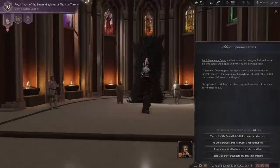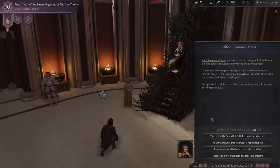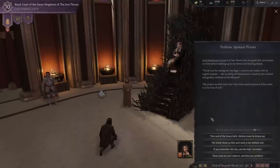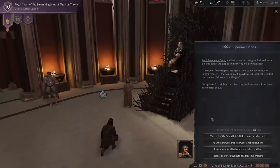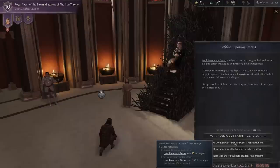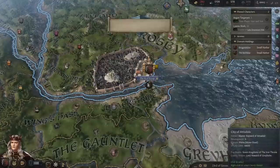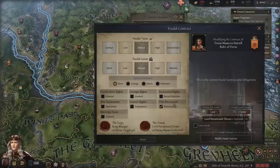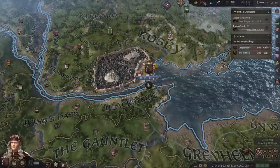Lord Paramount Doran is shown into my great hall. He comes with an urgent request — the lordship of Plankytown is beset by the children of the Rhoynar, and his priests need assistance. The lord of the seven kingdoms must help drive them out — it'll cost 300 gold. I can't afford that though. If I help, he'll remember this day. He's going to get a hook on me. We lost 300 gold, but we also get a hook on him. We can change his contract — let's increase his taxes to offset that. Already I've managed to get myself into debt. Not much changes in Crusader Kings, does it?